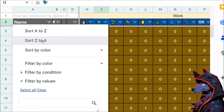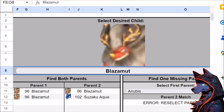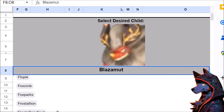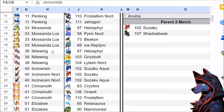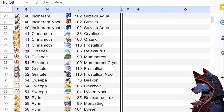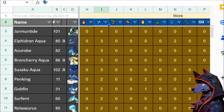As for watering PALs, there's Jormantide — sure thing. But then the breeding also gets kind of crazy. Blazomut is one of the highest value breeding targets. Jormantide is surprisingly accessible though: Hellzephyr Nightwing breeds into Jormantide, and that's doable around level 20. Relaxaurus and Elizabeth give you the same thing.